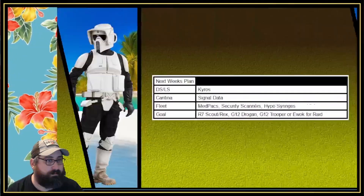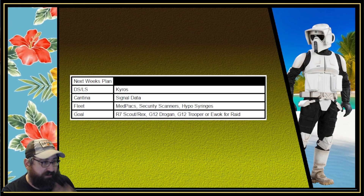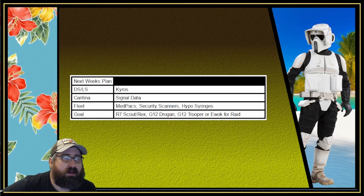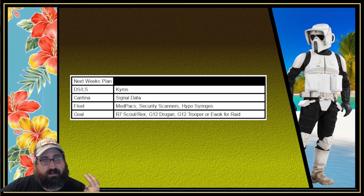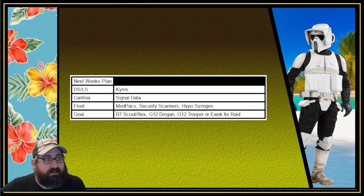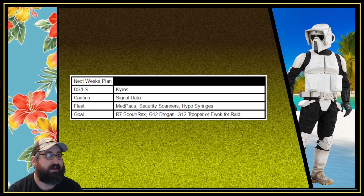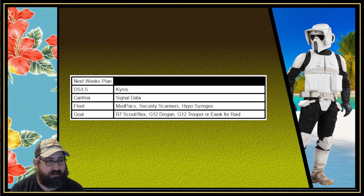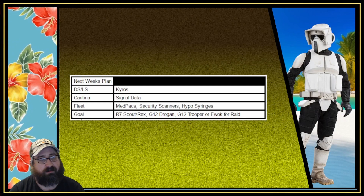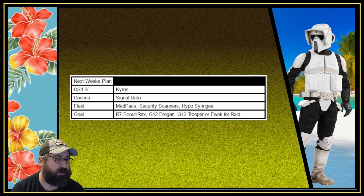For next week my plan is dark side, light side, and Kyros. Paz Vizsla has been put on Light Side 4A, so I've been putting two refreshes into him — he's the only character I have yet to finish that is available to farm. Cantina: signal data. Fleet: med packs, security scanners, and hypo syringes. I didn't need to work on my Marauder since I got him to seven stars during the chase. My goal for next week is to have an R7 Scout or Rex, a g12 Drogan, and another couple of troopers or Ewoks at g12 for the raid.